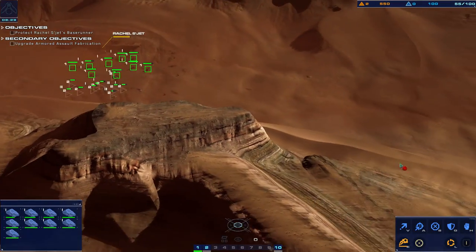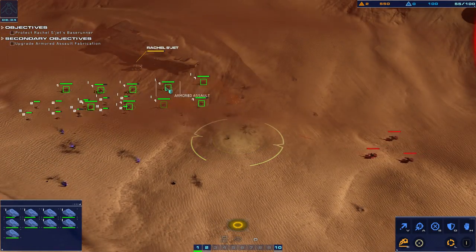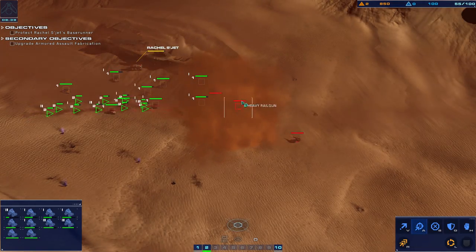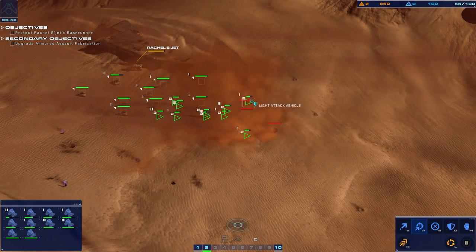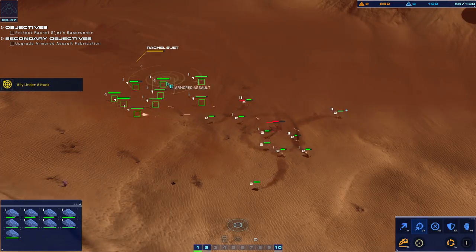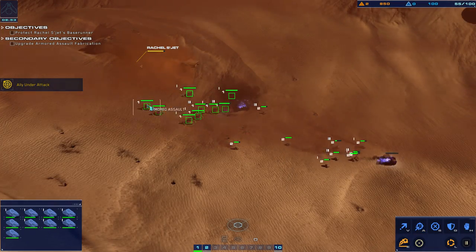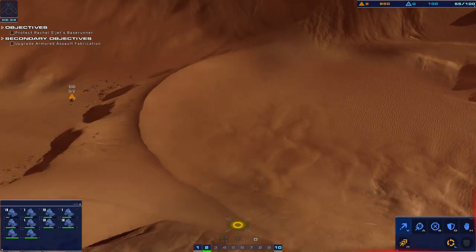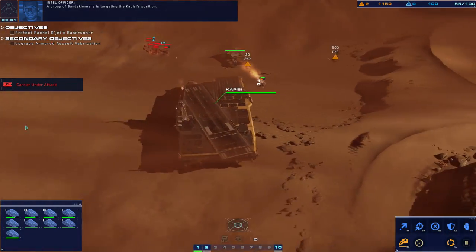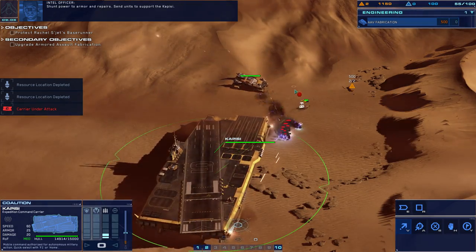Ready — all systems green. Yeah, they backed off immediately. Give me a smokescreen and be ready. Coordinates confirmed, tracking hostiles — they have to come right up to us. We're going to make sure they can't hit us. They seem to be focusing down right there. Enemy railgun eliminated. I'm going to send the support cruiser to help — a group of sand skimmers is targeting the Kapisi's position. Shunt power to armor and repairs.